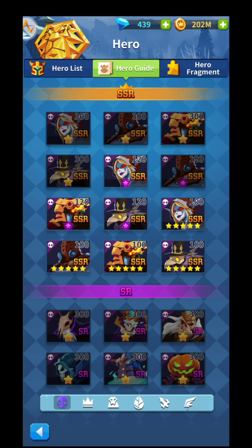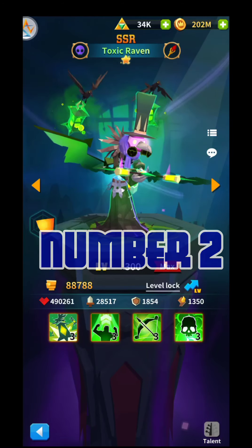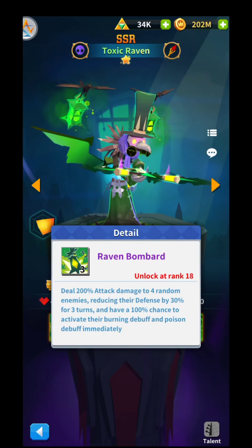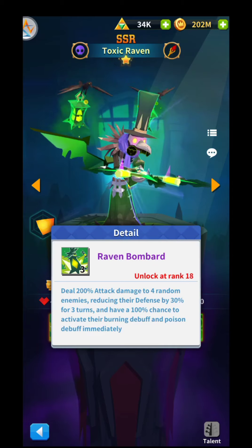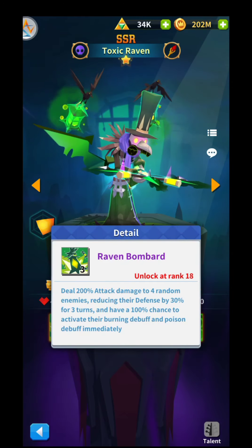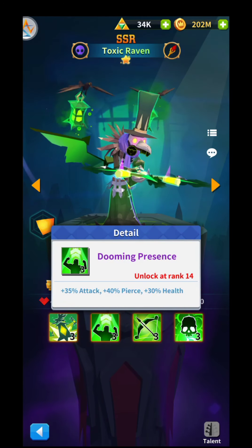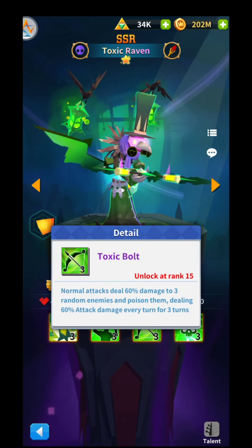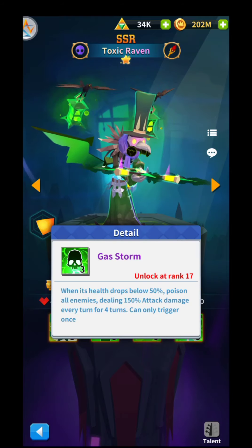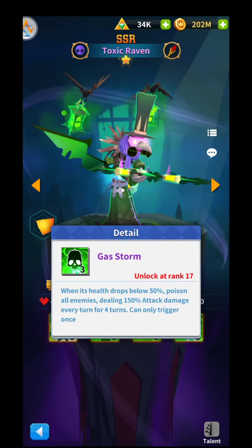The second hero in the undead faction is the Toxic Raven — a really cool hero to have. Raven Bombard deals 200% attack damage to four random enemies, reducing their defense by 30% for three turns, and has a 100% chance to activate the burning buff and poison debuff. The second skill gives 35% attack, 40% pierce, and 30% health. Normal attack deals 60% damage to three random enemies and poisons them, dealing 60% attack damage every turn for three turns. When his health drops below 50%, he poisons all enemies dealing 150% attack damage every turn for four turns.